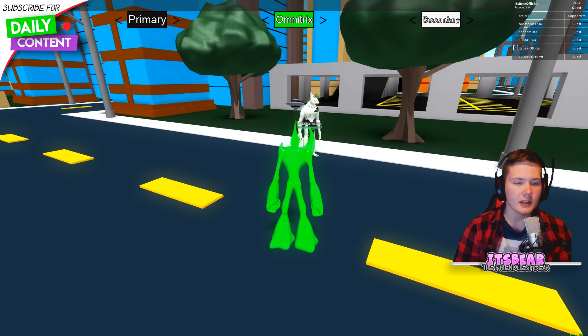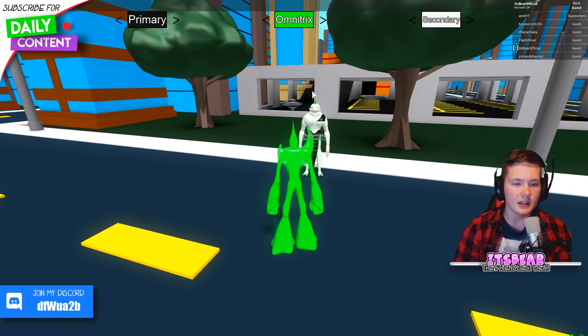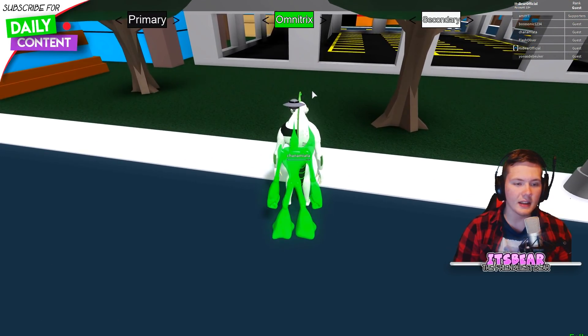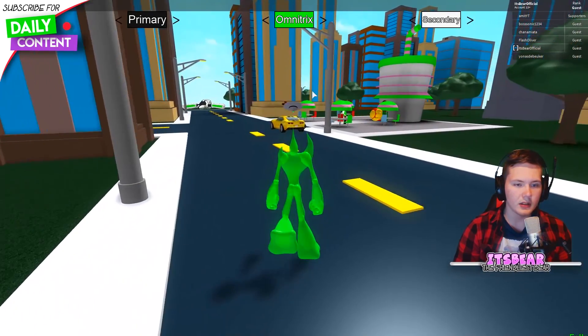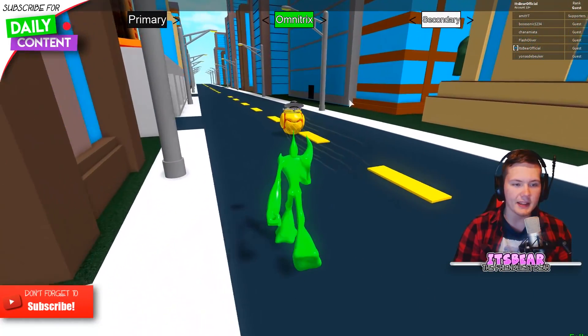For this move, if you do that one, you have to stand nearby — but not too close — to actually hit this punch. You have to make sure you're lined up. Why am I not hitting? Do I need to stand in front of him? When you stand in front of him... I don't know what happened there. Frick, we missed him. It takes some skill to hit this ability.